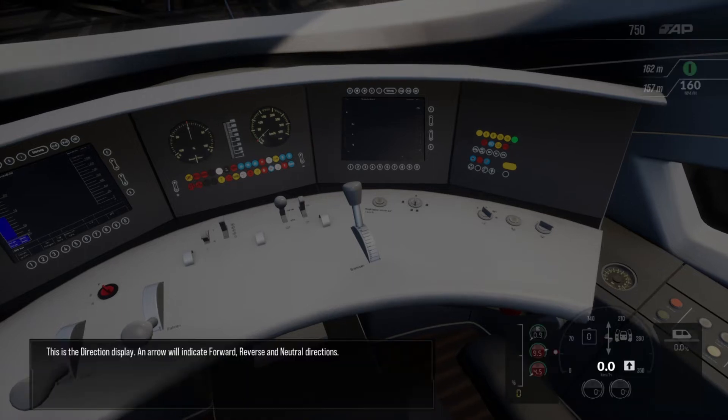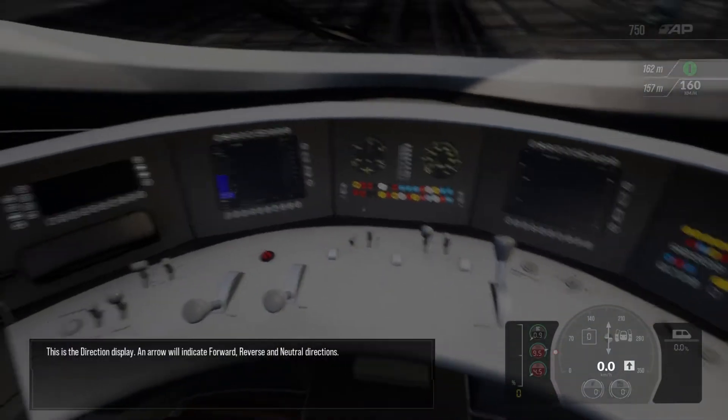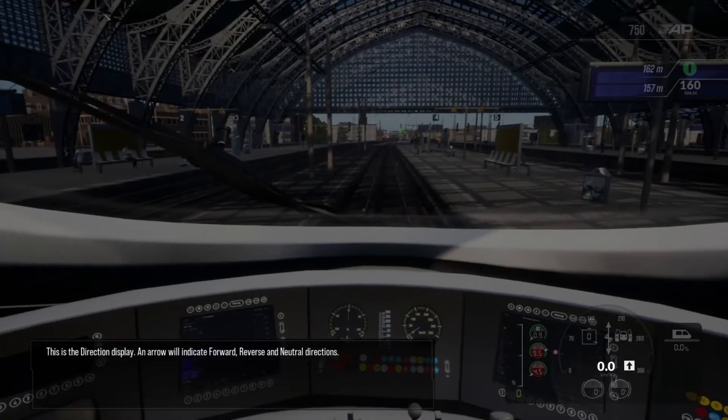This is the direction display. An arrow will indicate forward, reverse, and neutral directions.